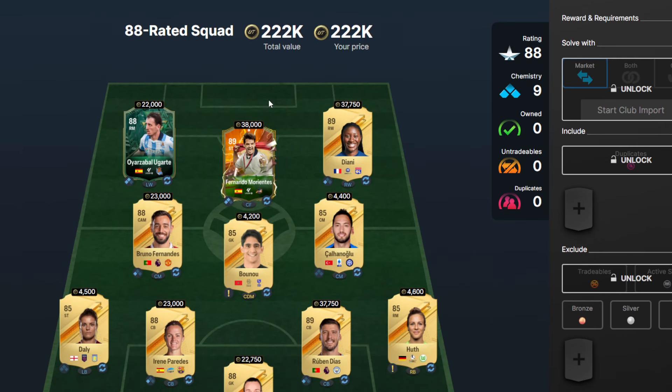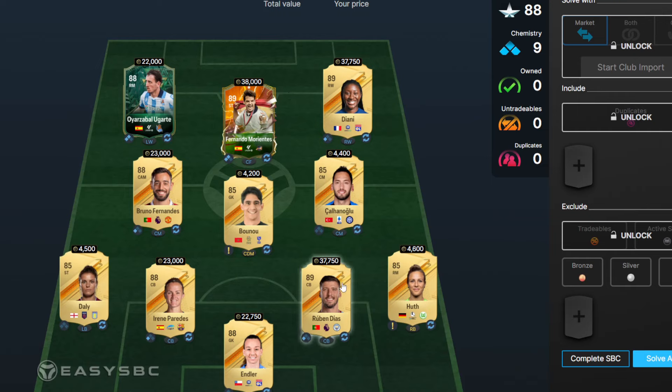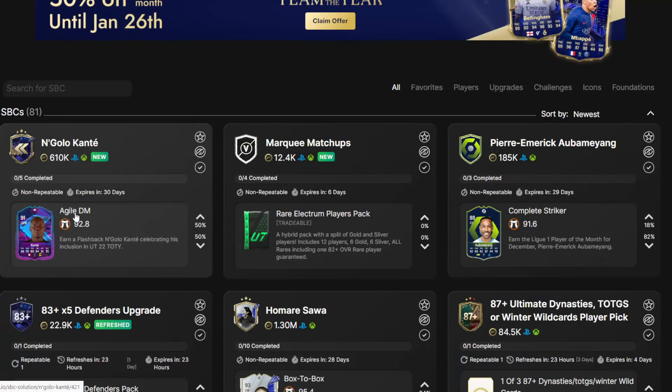The final squad is an 88-rated squad — this is what's making it so expensive at 220k. We've got Diaz in there at just under 40k, so if you've got any 89s or higher it will make it a lot cheaper as well. There are two or three 89s in there, and then the rest fills it out. Let me know your thoughts on the SBC — it is going to be quite expensive but it should be very good. You can link it to French players, but it would have been nice to see a better weak foot and skill moves.